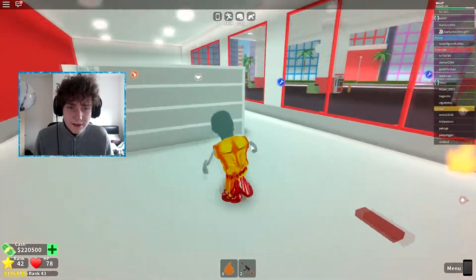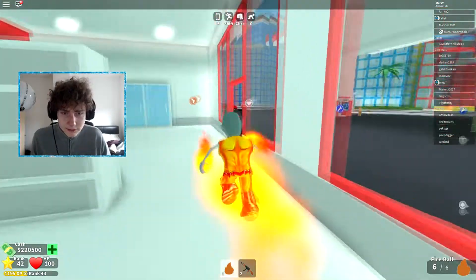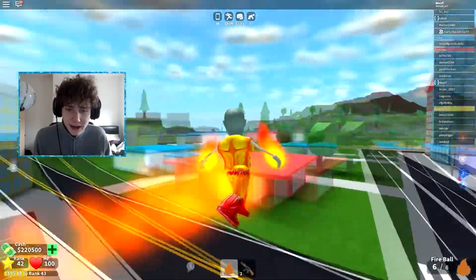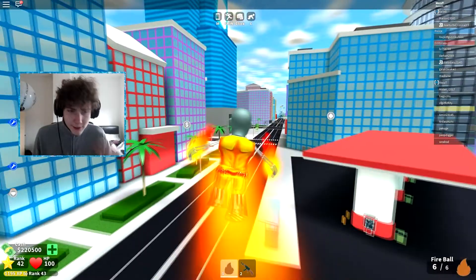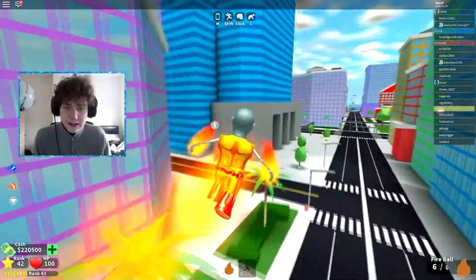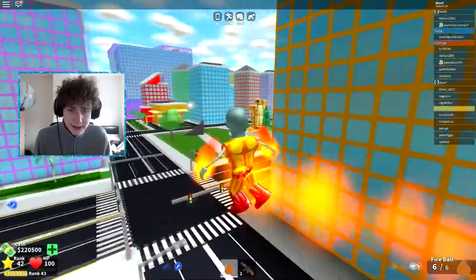We can also pick up a hero's ability thing — this is beautiful. Now I've picked it up I can become this character and just fly around, which is how we're going to get around now. These small robberies are nice when you're waiting for the heist buildings to open, to just be able to go and get some extra money.